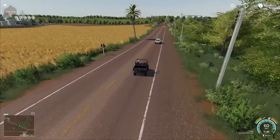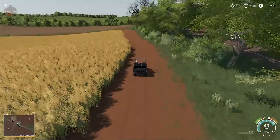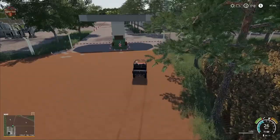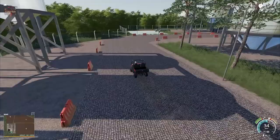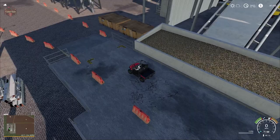Further down the road in the southwest corner of the map is the sugar cane mill. If you play and grow sugar cane, this is where you'll sell it. Other than sugar cane, this area serves no other purpose. There's a side dump right here for sugar cane.